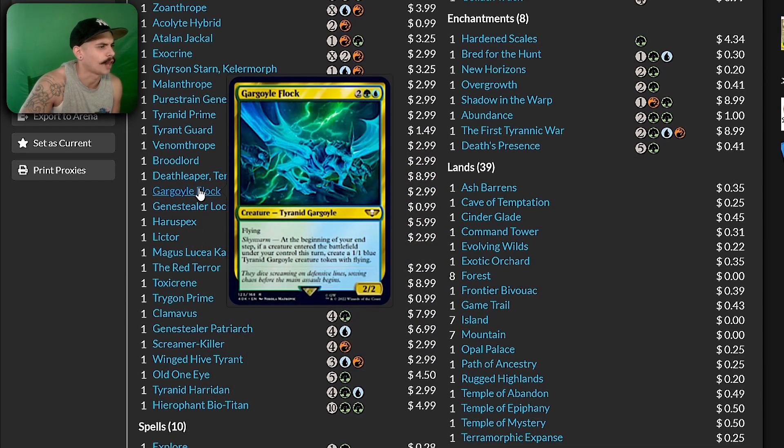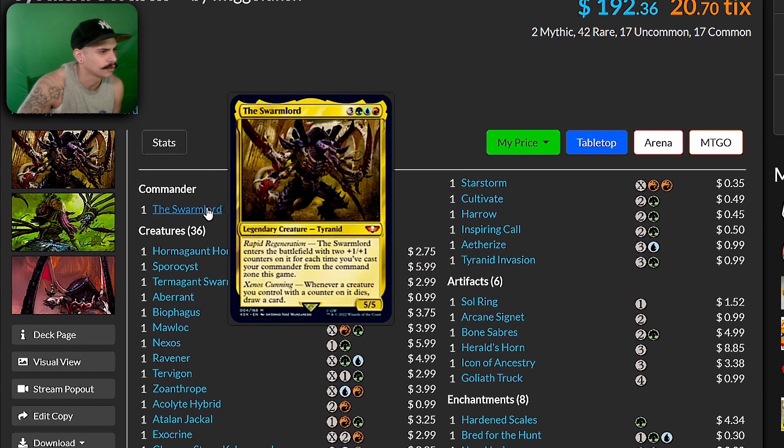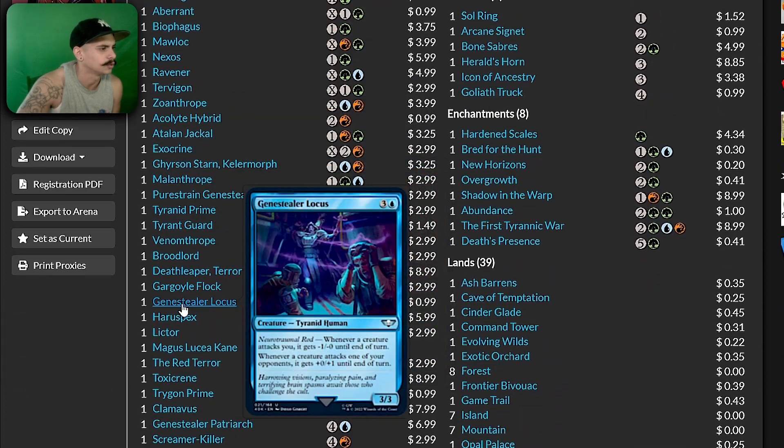Gargoyle Flock — at the beginning of your end step, return to the battlefield under your control this turn, create a 1/1 Tyranid token with flying. That's what I'm saying — give me the 1/1 Tyranid tokens to put counters on. Put any cards that create 1/1 tokens because our commander doesn't care — it can be any creature, not just Tyranid tokens.